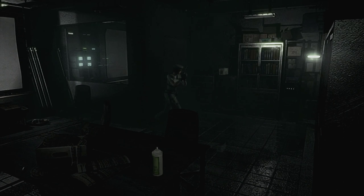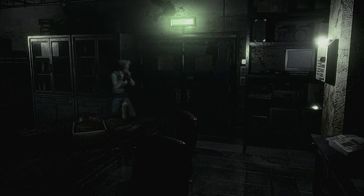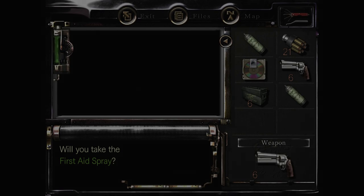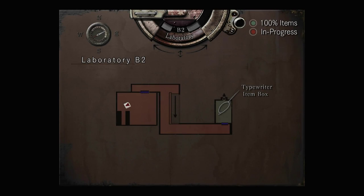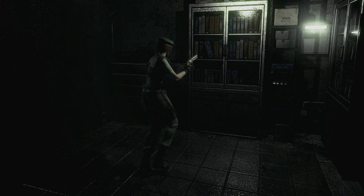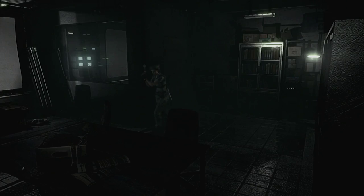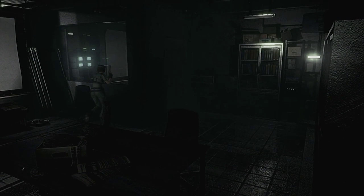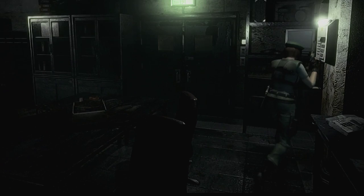It looks like we got some shotgun ammo over here — you can always do with more shotgun ammo. Let's pick up the healing spray as well, because we've got quite a few free slots available. And there's a door. Let's quickly check the map. There is still some things we can pick up in this room. I think there's a door over here — is this a door? It's not a door, is it a window? I can't even tell. The camera angles are giving me a bit of trouble.